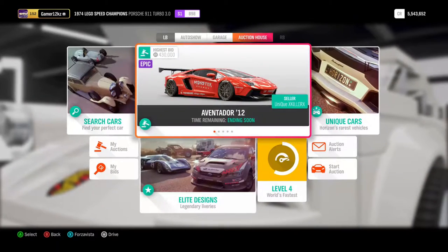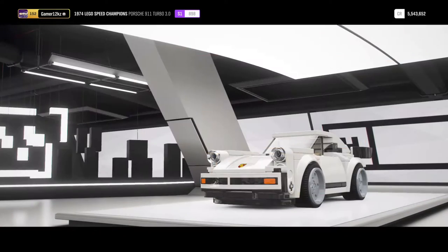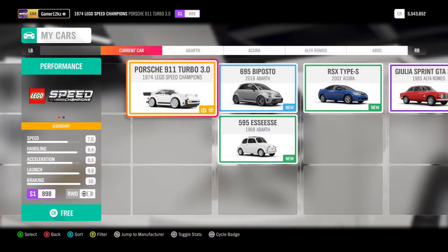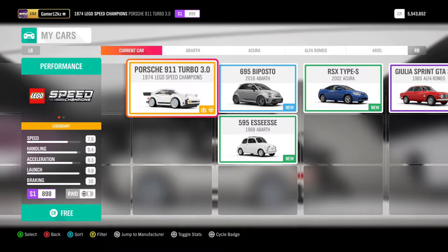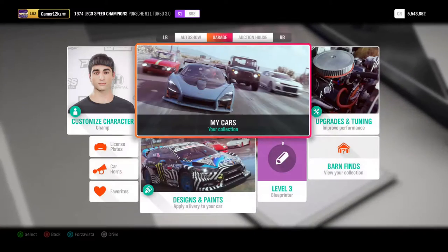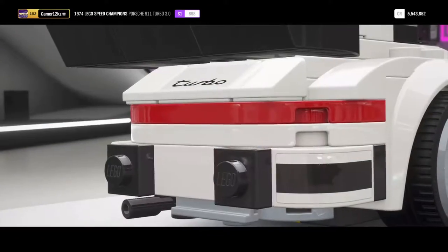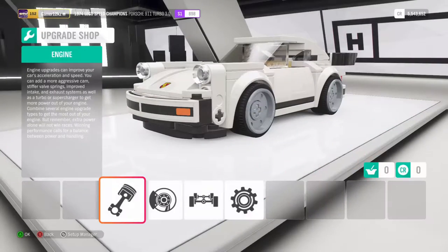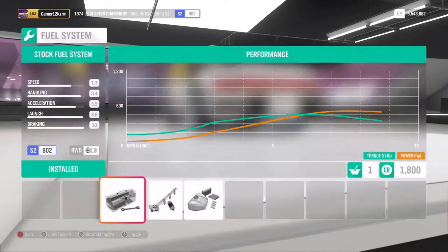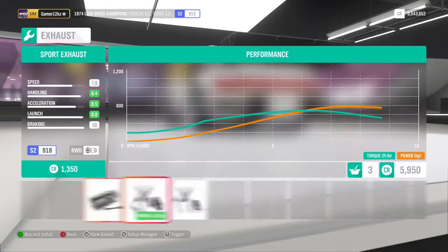First, not the auction house. Let's go to upgrades. Now we're at an S1-898 — not bad, but I do want to go for something else. Why do I keep going to the auction house? Okay, so custom upgrade. Engine — oh, there's lots of options here, which is nice. We might as well end up spending another 50k on this.